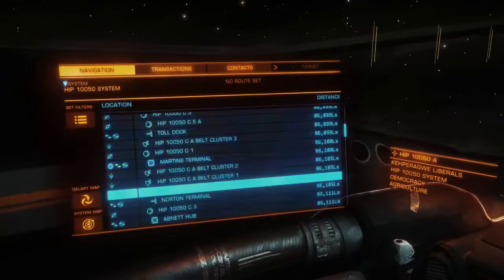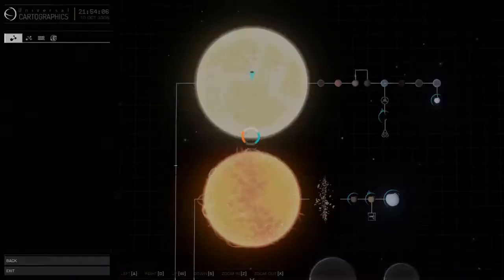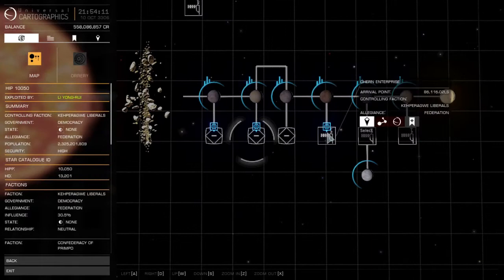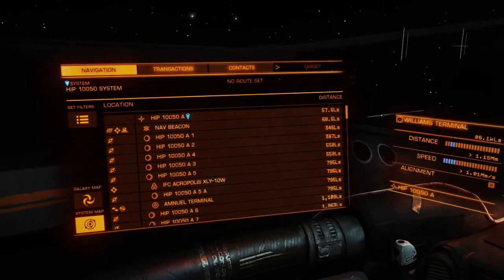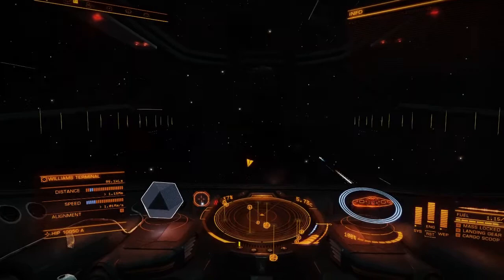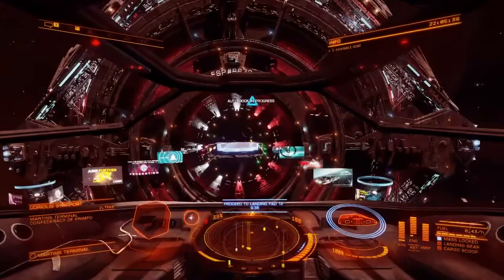We're not at the station yet but I just found another point to make. When you're in your system, scroll over to your Transactions again and find the terminal you're going to — William's Terminal for me. Go to Navigation, then your system map and find it. The easier way is to come to Navigation and scroll down: anything highlighted in blue is something you need to go to for your mission.